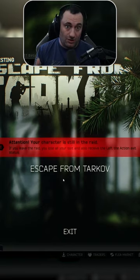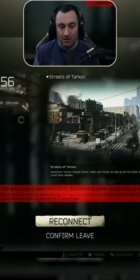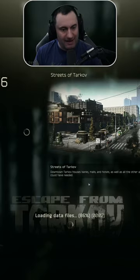If you get the disconnect, don't just reconnect — get to where your game is loading and then Alt F4. Once you Alt F4 and you load back in, you're going to have this screen. Do not hit exit. Hit Escape from Tarkov, reconnect, and it should load you right back into the match.